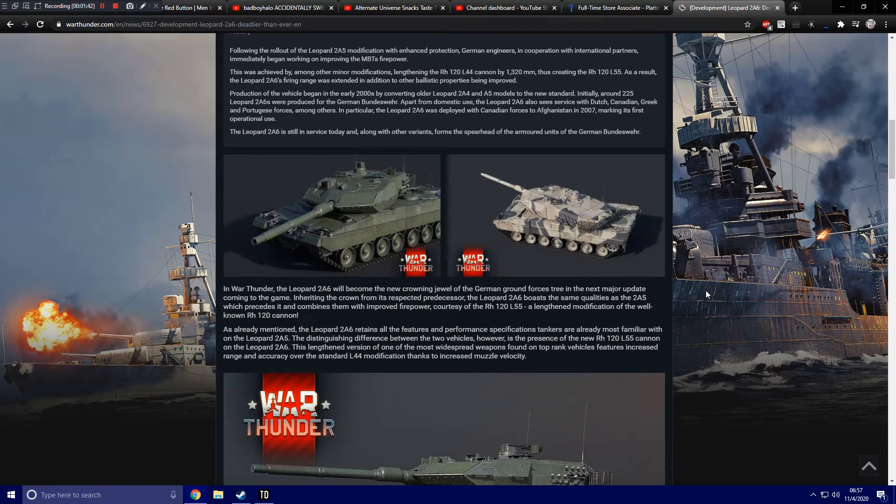As already mentioned, the Leopard 2A6 retains all the features and performance specifications tankers are already familiar with from the 2A5. The distinguishing difference between the two vehicles, however, is the presence of the new 120 L55 cannon on the 2A6. This lengthened version of one of the most widespread weapons found on top-ranked vehicles features increased range and accuracy over the standard L44 modification, thanks to its increased muzzle velocity.